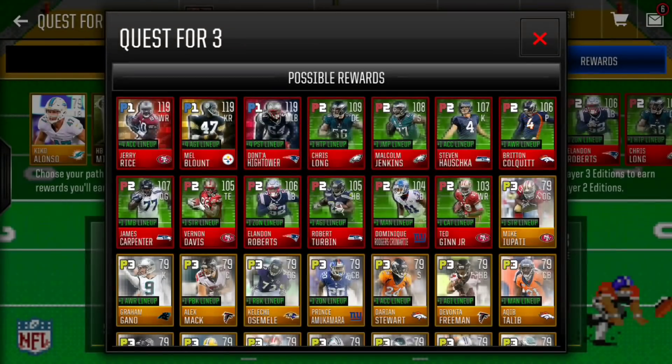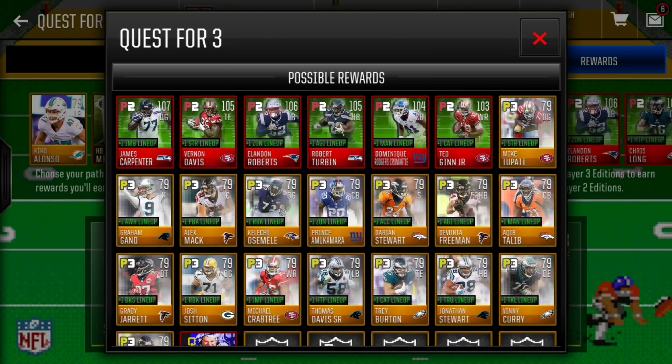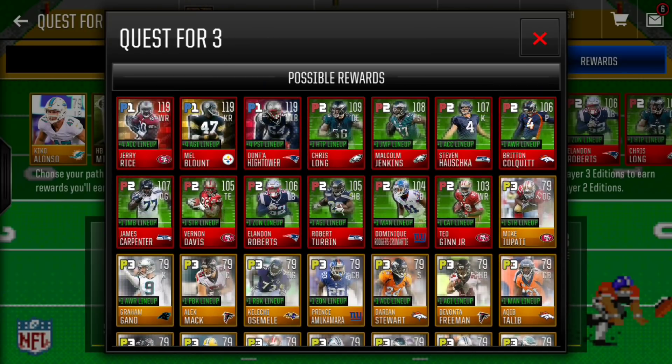The players we can pull — obviously not the 119s, I don't think that's possible — but we can pull 103 to 109 overall players. We have a 10 game as our worst pull and a Chyrsalon as the best. Basically what I did is traded in 75 gold players from doing all the live events and got one of these players. So we have 103, 104, 105, 106, another 105.